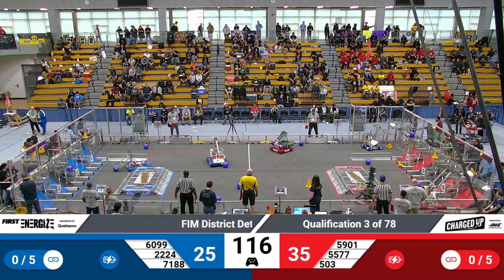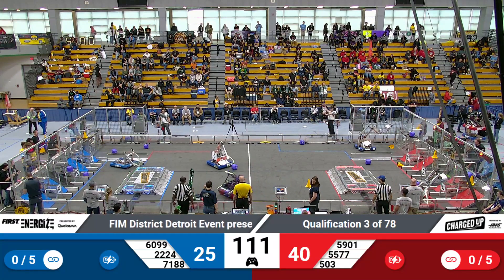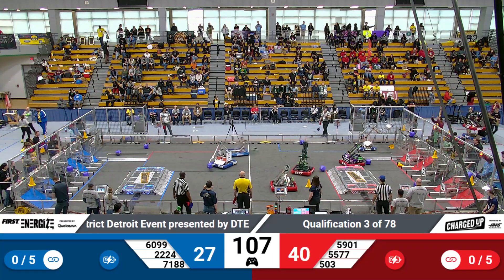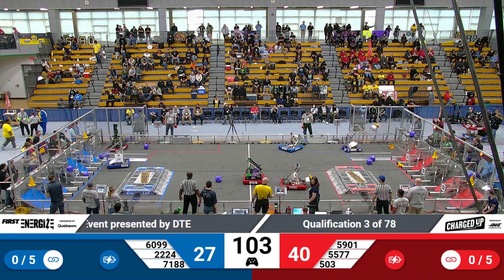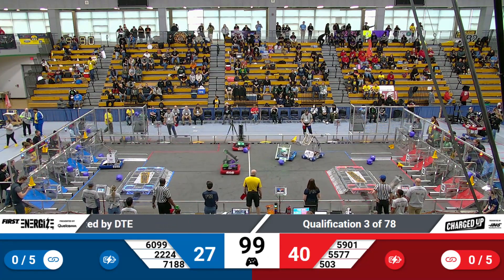They're trying to load in some cubes into the low zone, and they swerve on over. Meanwhile, on the far side, team 22-24 scores a cube down low to complement the cube in the second zone. Team 69-9 picks up a cube, making their way over, and they score up top.